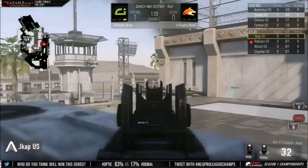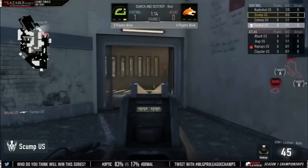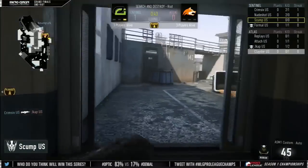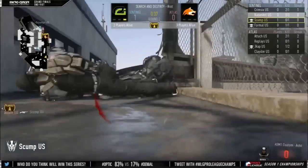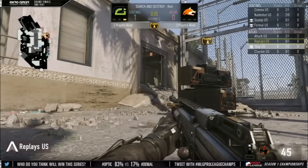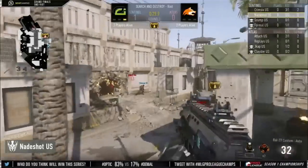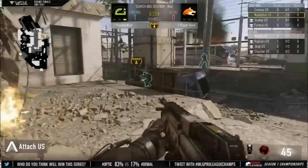Top three. Skumpy is watching over the A bomb site with a little bit of help, but Formal drops. So Skump is all on his lonesome. Replace is already putting the bomb down. Crim did pick up Jcap, so it's an even three-on-three. The bomb has been planted at A. Skump falls — Attach picks up his second kill this round. Replay gets dropped mid-street; that's Crim6. Now two versus two. A player down low, they converge. One-on-two for Attach and he can't get it done. Nate gets the defuse — Optic Gaming with a solid defensive hold.